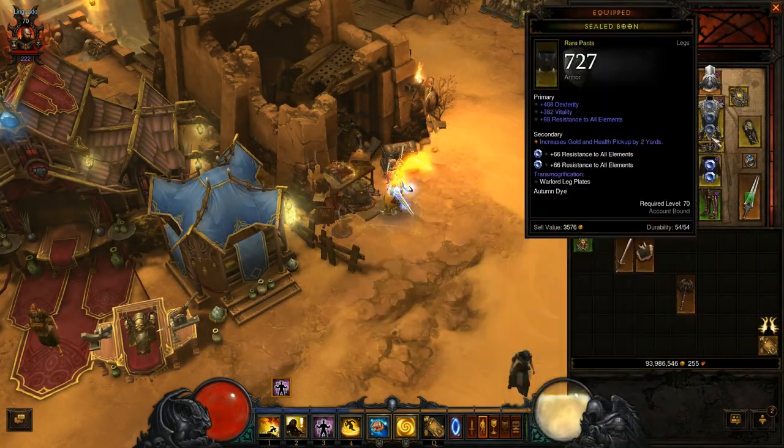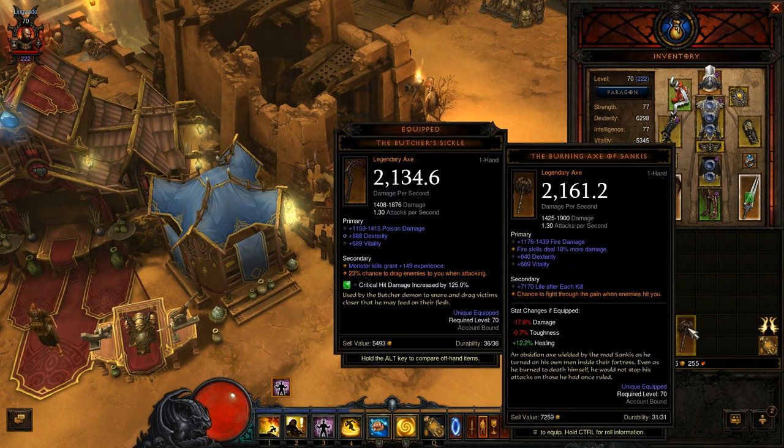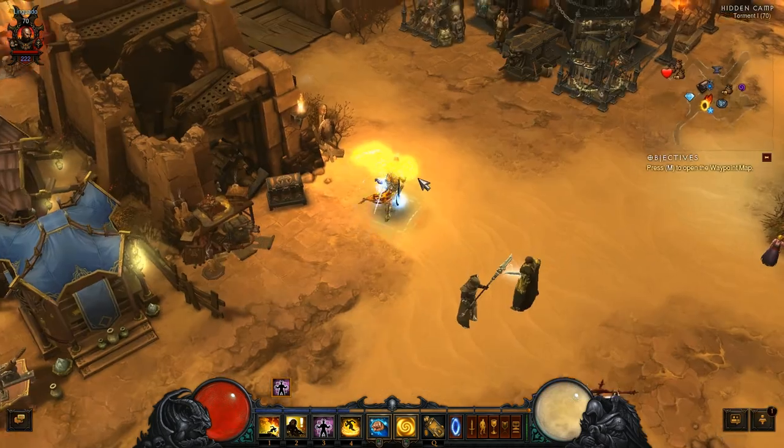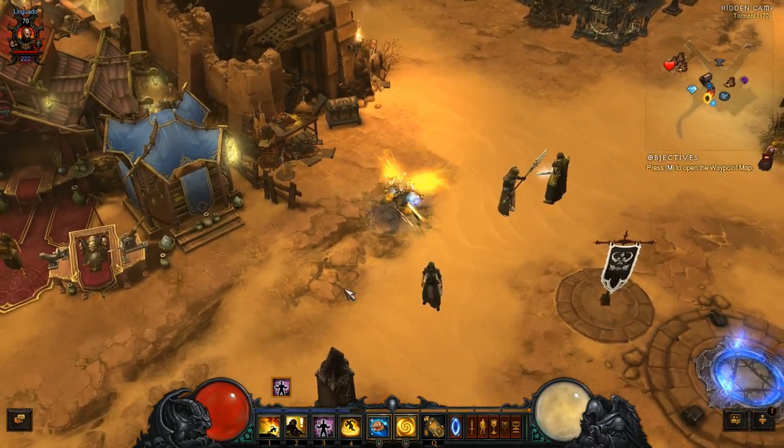After all this, the item that I will want to change and keep is this axe. I will try to change that vitality for a socket so I can put an emerald there. Until I get the socket on this item, I'll still keep on using these two. So that's it — let's find a party and have fun on the next episode.